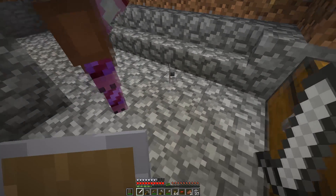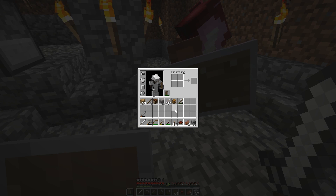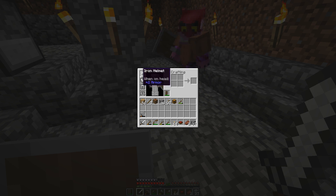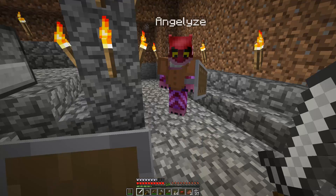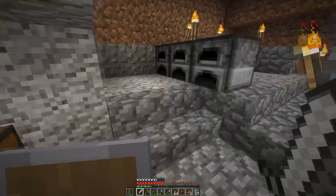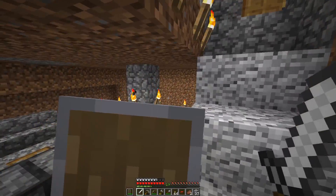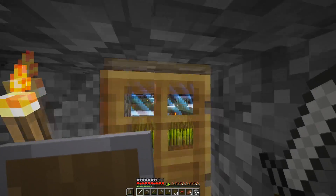And I just threw it on the ground. Put it in your offhand slot, which is where your armor goes. There you go. And now when you right-click, nothing can hit you when that's in front of you — nothing. If archers are shooting at you, just put that up. Now, if you've got your back to them, they can shoot you in the back.